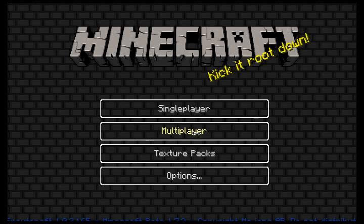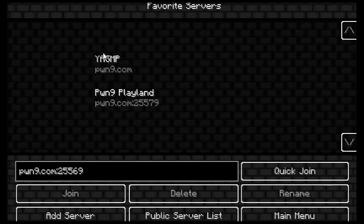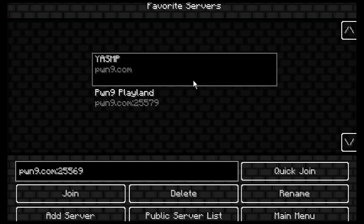In your multiplayer options, you get a favorites servers list, as you can see. You've got another survival multiplayer server and Pwn9 Playland — you only need two servers, and there they are. You can add to your favorites. There's also a public server list, but we're going to jump into YASMP.